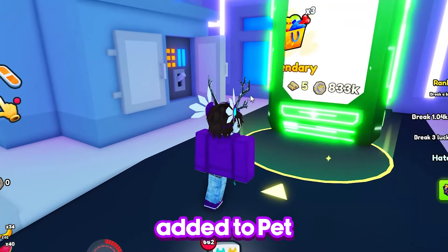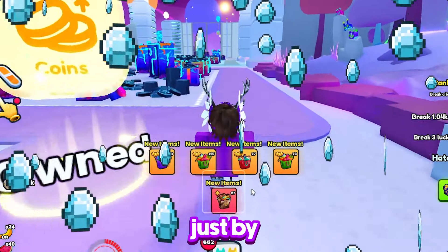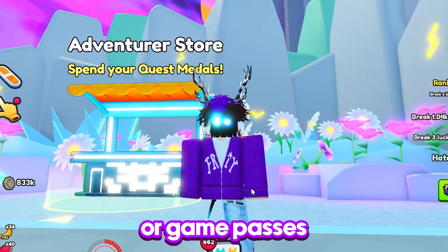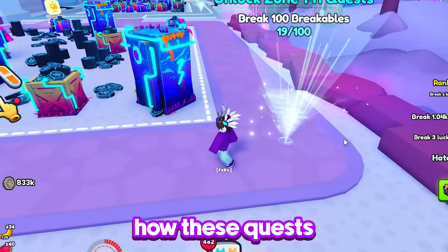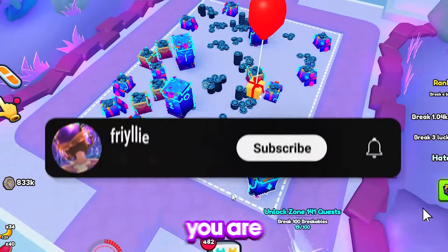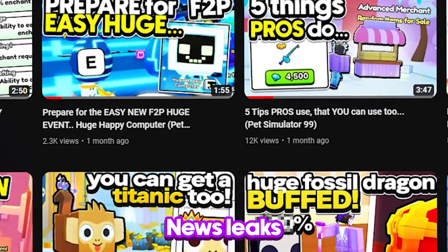Area quests have been added to Pet Simulator 99, and you can make millions of gems just by completing free easy quests in every area. You don't need any huge pets or game passes, and the rewards are crazy. Today I will be going over how these quests work, the best way to complete them, and how to make the most profit from them. Make sure you are subscribed to the channel so you never miss any Pet Simulator news, leaks and guides.